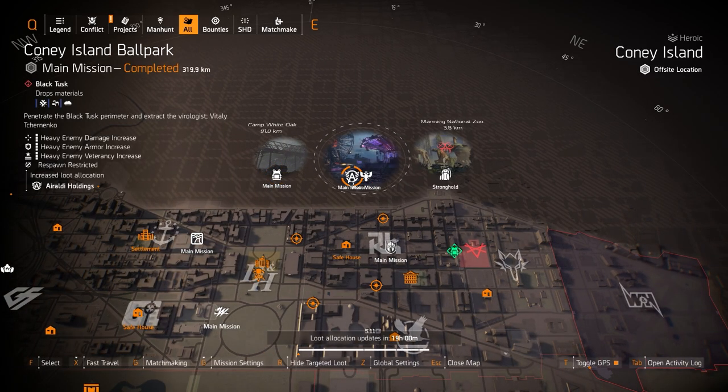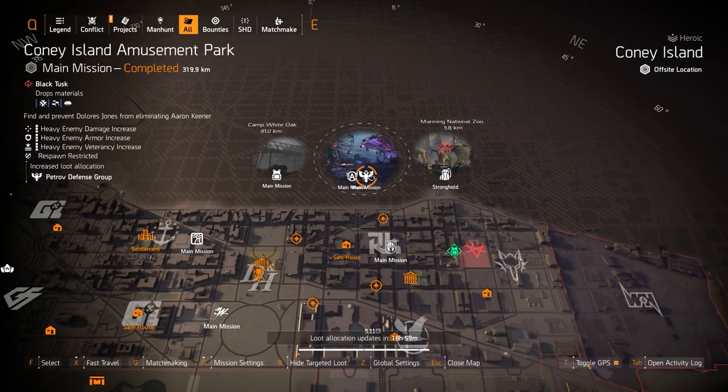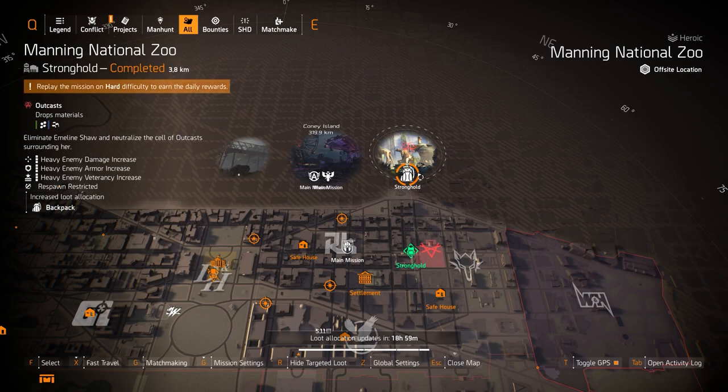Roll the Holdings at Coney Allen Ballpark — that's always great with a Perfect Headhunter build. I always run three pieces Aces and Eights, then Roll the Holdings two pieces, and then one piece of that Walker Harrison Co Perfect Headhunter chest piece. Patrol Defense at the Amusement Park — if you're looking for Contractor's Gloves, that's pretty decent to farm for.